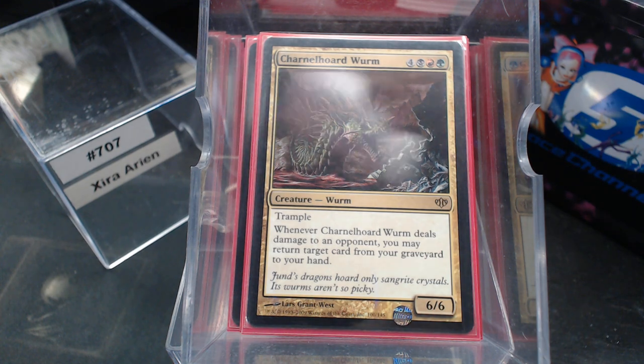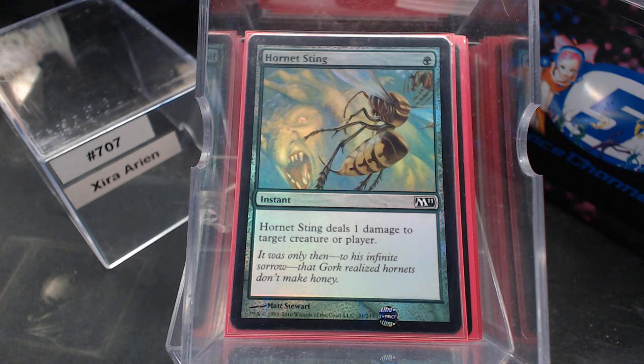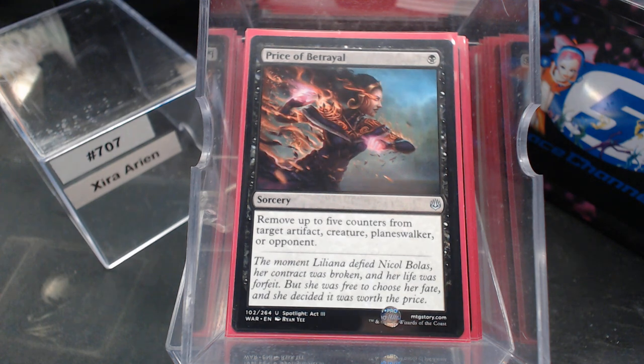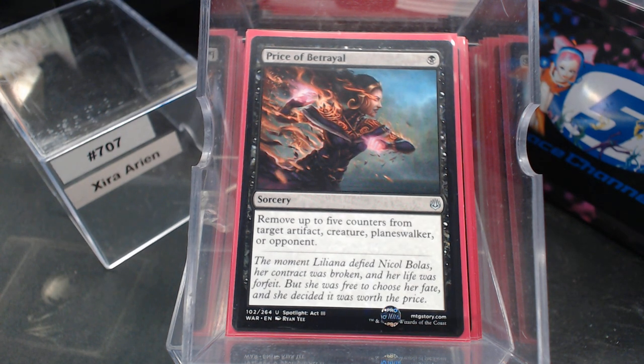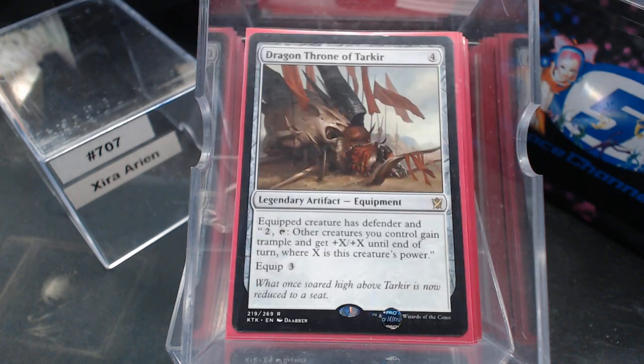I do have a couple of on-flavor things: Bee Sting and Hornet Sting — cause why not? As we get more bee things, that's probably what I'll lean toward. I do have some randomness: Price of Betrayal — that's a huge bargaining chip, especially in a deck with so much infect. And Diabolic Tutor. If you get one of your big creatures, you can just sit on the throne and make all of your creatures very big.